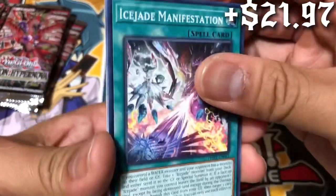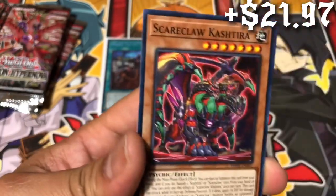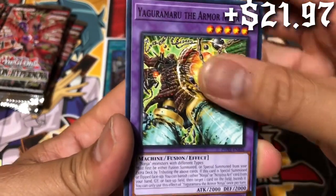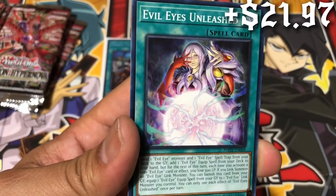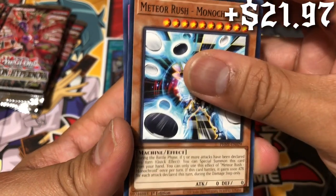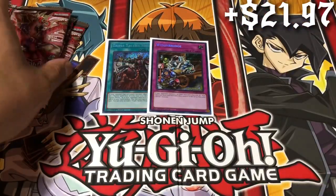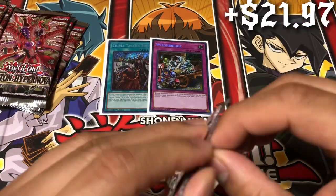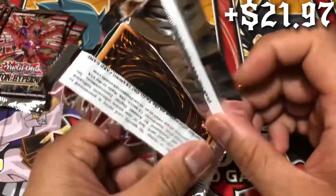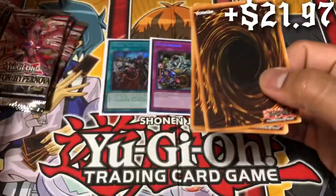I'm on the road to 250 subscribers. I'm not sure what my giveaway would be when I hit 300 — maybe a booster box, we'll figure it out when we get there. We have a Gold Pride Starcher Engines, super rare. The Gold Pride cards are going up in price.